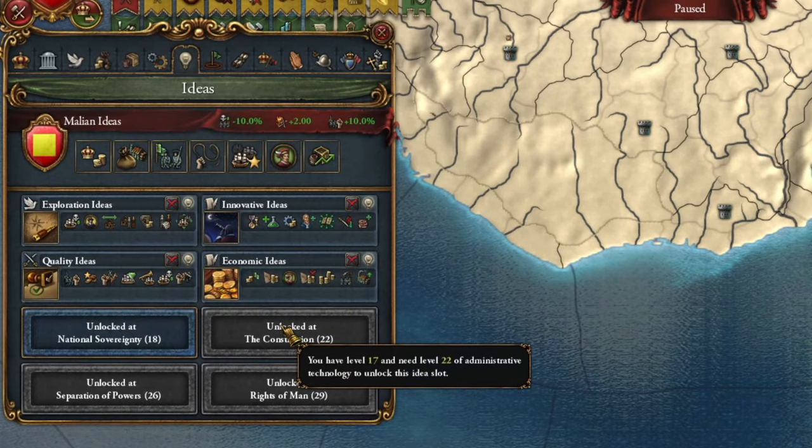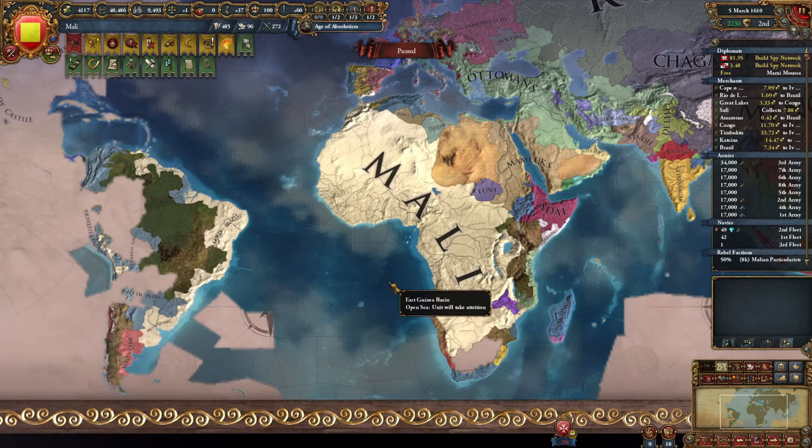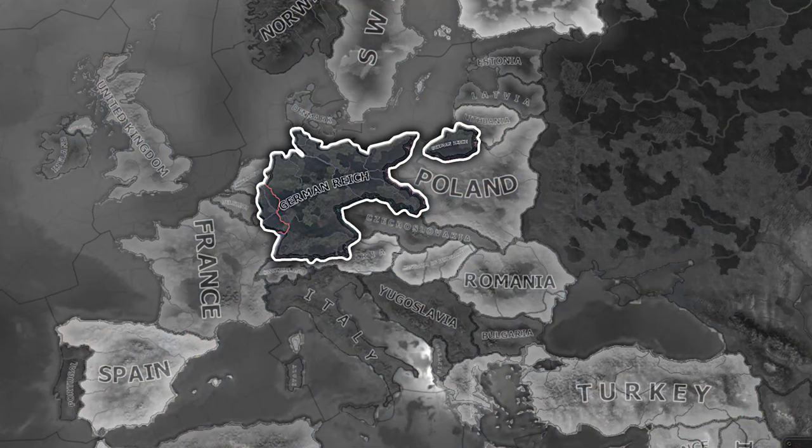As you can see, my ideas aren't focused on profit. I'm well ahead in technology and can field a substantial army. I have a very noticeable name on the map. In this episode, I tried to conquer the world in Hearts of Iron 4 — the difficulty is that I haven't played this game for many years. That's why the episode came out quite funny. I'll see you in the next episode.